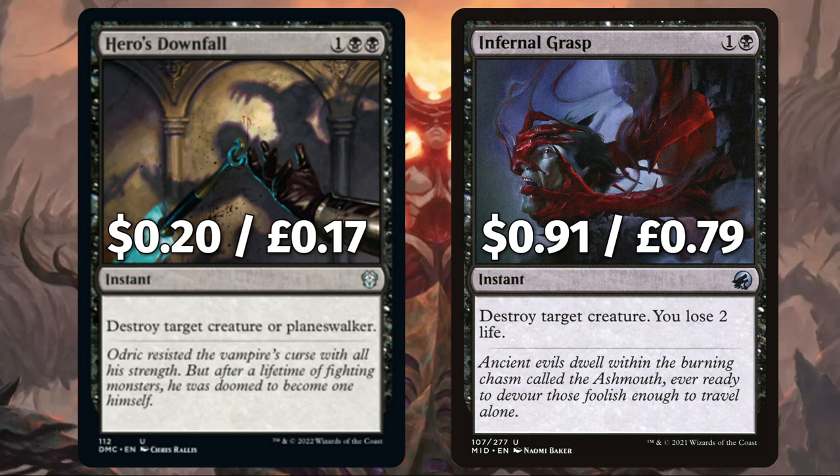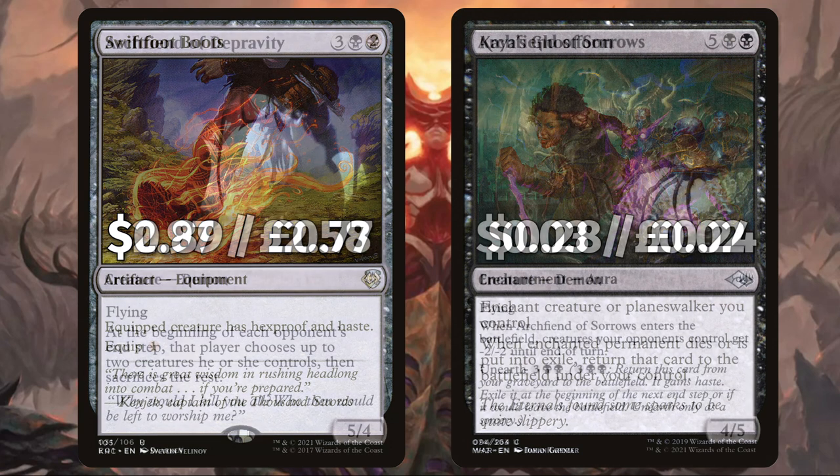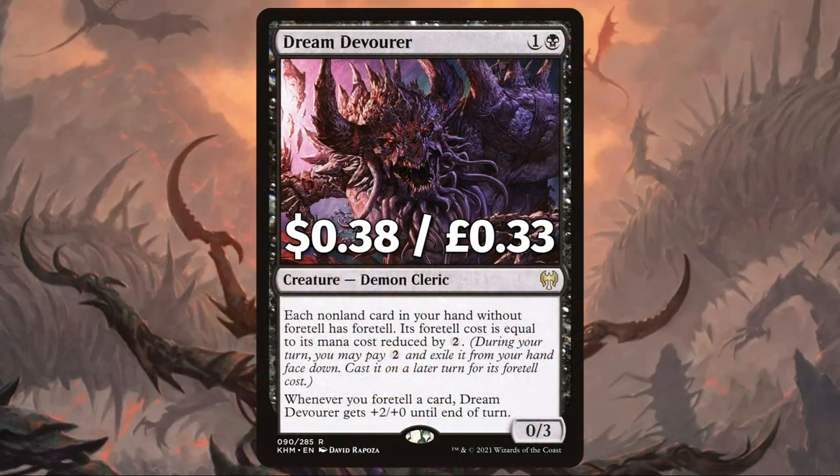We've added Hero's Downfall to destroy target creature or planeswalker, and Infernal Grasp to destroy target creature losing you 2 life. We have protection in Swiftfoot Boots to give a creature hexproof and haste, and Kaya's Ghostform — when the enchanted permanent dies or is put into exile, return that card to the field under your control. For our final three we have some more diabolical demons: Archfiend of Depravity, which says at the beginning of each opponent's end step that player chooses up to 2 creatures they control then sacrifices the rest. Archfiend of Sorrows — when it ETBs, creatures your opponents control get -2/-2 until end of turn. Finally there's Dream Devourer — each nonland card in your hand without Foretell has Foretell; the Foretell cost equals its mana cost reduced by 2, and Dream Devourer gets +2/+0 whenever a card is foretold.